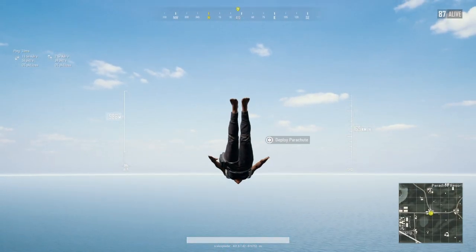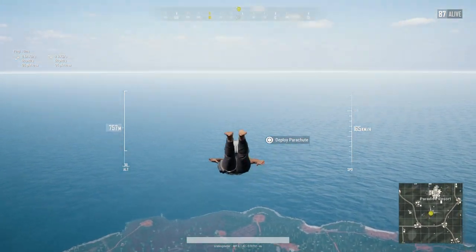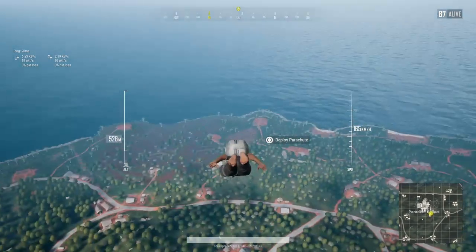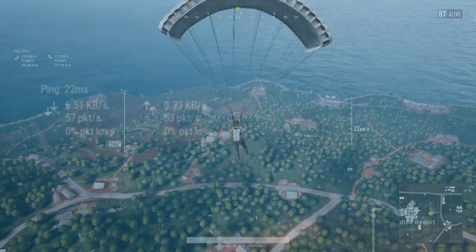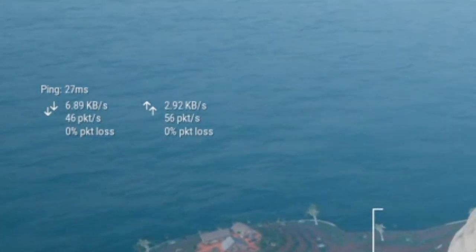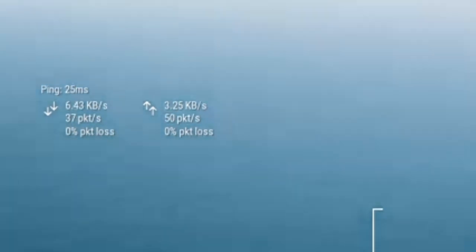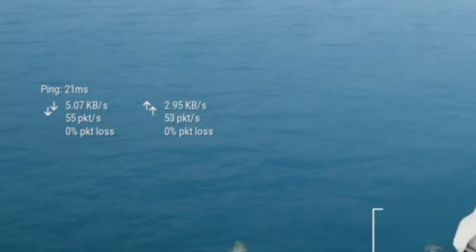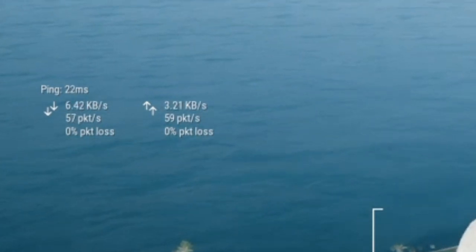You can probably just about see it in the top left-hand corner now, and I'll magnify that so you can see it properly. You may well be thinking: what am I seeing here? If you read what it says, you'll see ping, kilobytes up and kilobytes down, packets, and then packet loss. In this video we're going to talk about what this means, how it affects the game, and how you could perhaps improve these figures to make your PUBG gaming experience a little bit better.